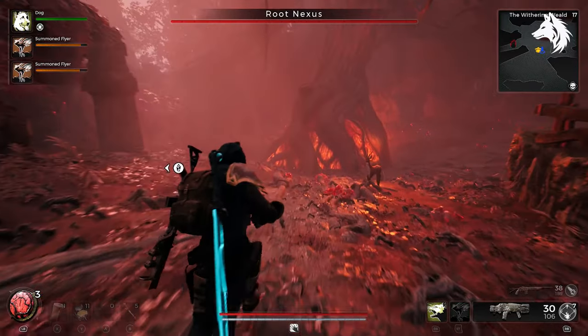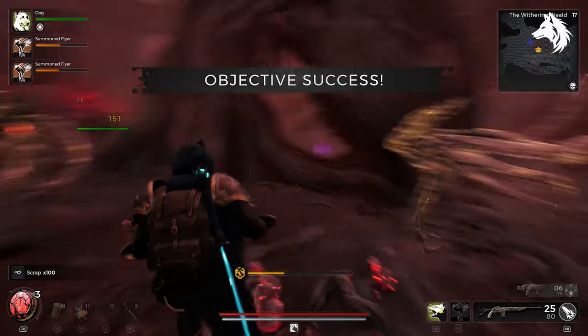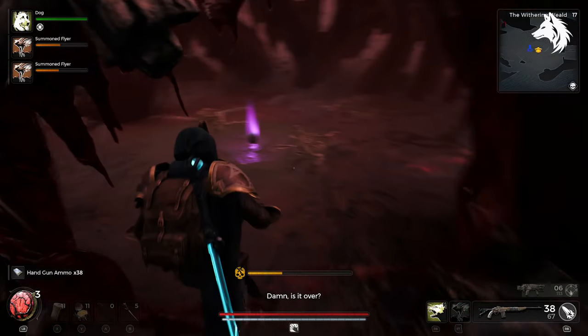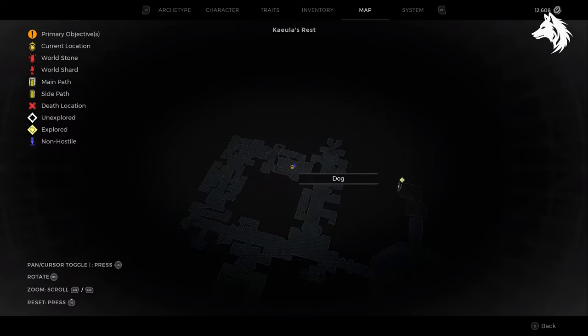Also in the Withering Wield, you have a chance to spawn the Root Nexus event, and defeating the Root Nexus will give you the Hallowed Egg Amulet. Next, we'll move on to another area I'm doing: Keula's Rest.